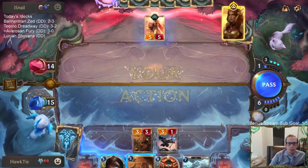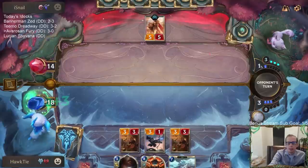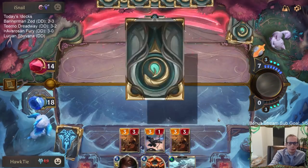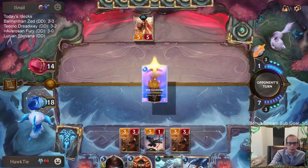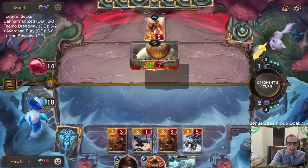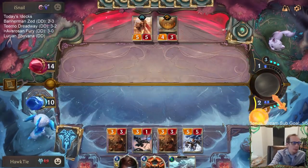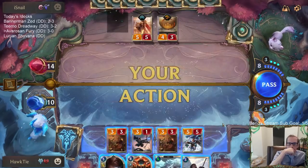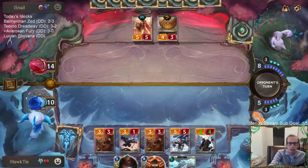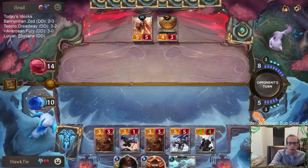They have a whole bunch more cards in hand than we do - hate seeing that. Another Robin - I kind of wasted the Troll Chant Culling Strike to kill that first Robin. I don't think this is a great time to go all in on Battle Fury considering they play all the stun cards. They're a Yasuo deck so they could just play Concussive Bomb.